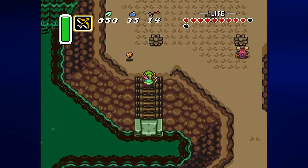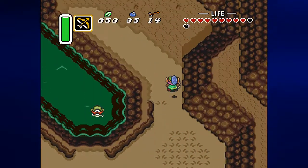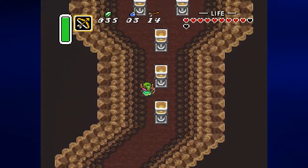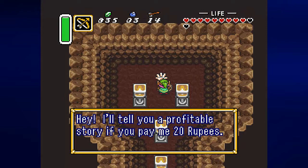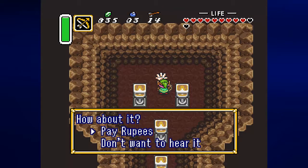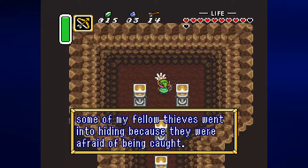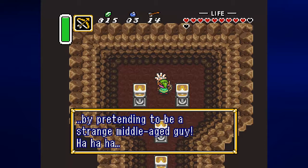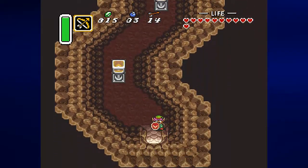Apparently we can go over here. This is not where I got Quake — what is in here? Besides an alternate area where I can bomb, we got a hand guy who says: 'I'll tell you a profitable story if you pay me 20 rupees.' Let's give him the rupees. He tells us he used to be a thief in the light world, and one of his fellow thieves — a master locksmith — is now hiding by pretending to be a strange middle-aged guy. And he refilled our health just by us talking to him.